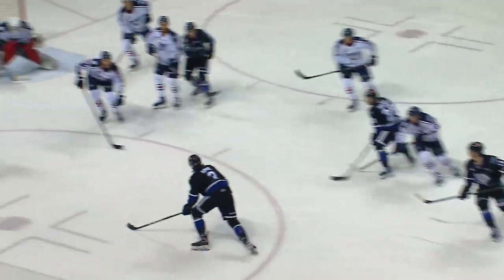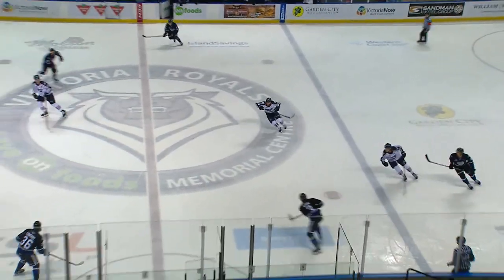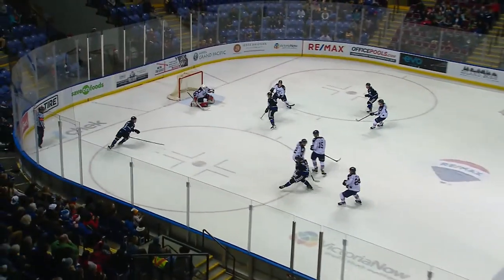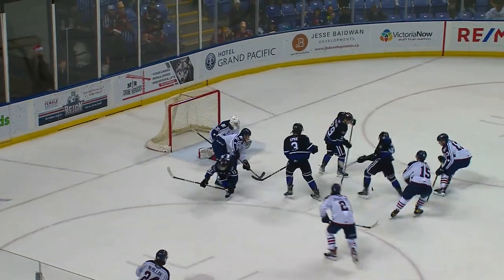It all started from that pressure there for the Royals, just peppering the net. The Royals so close — they had one similar to that with Poole and Thacker earlier in the frame. Now Edwards steps over the line, his wrist shot blocked by Travis Suffick, gets it back in the slot — Edwards fans on it — and now they score! It's Teague Patton — 6-5, Victoria's on top! His second of the game, and the Royals' pressure has paid off. They kept on putting it towards that net.